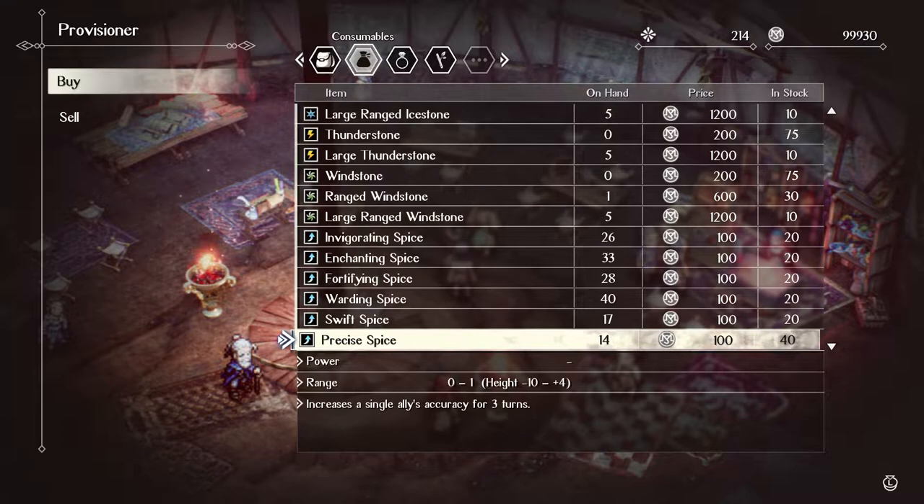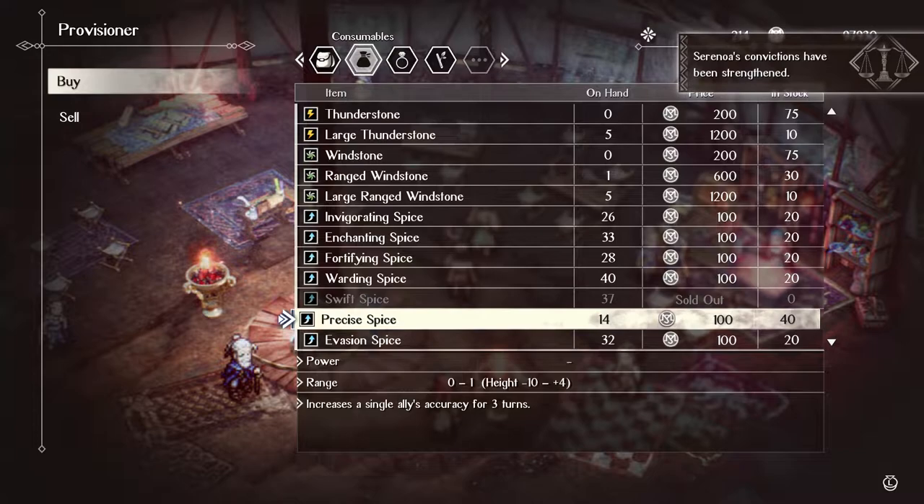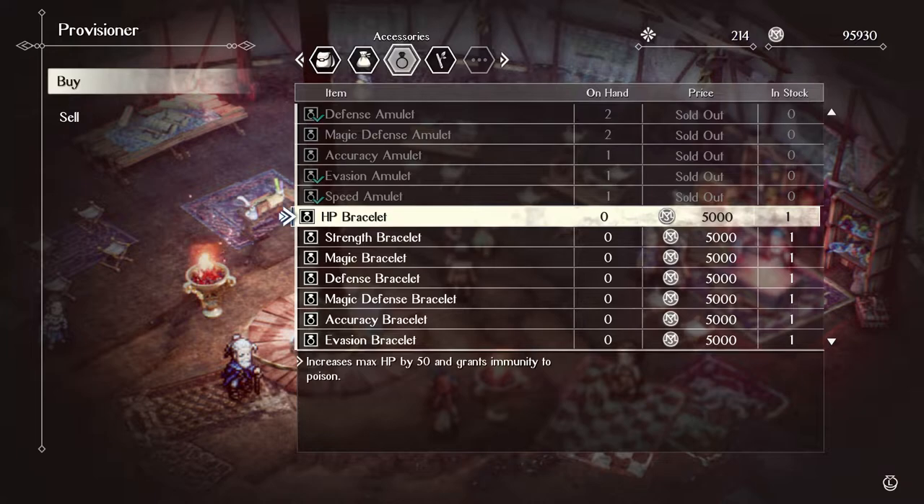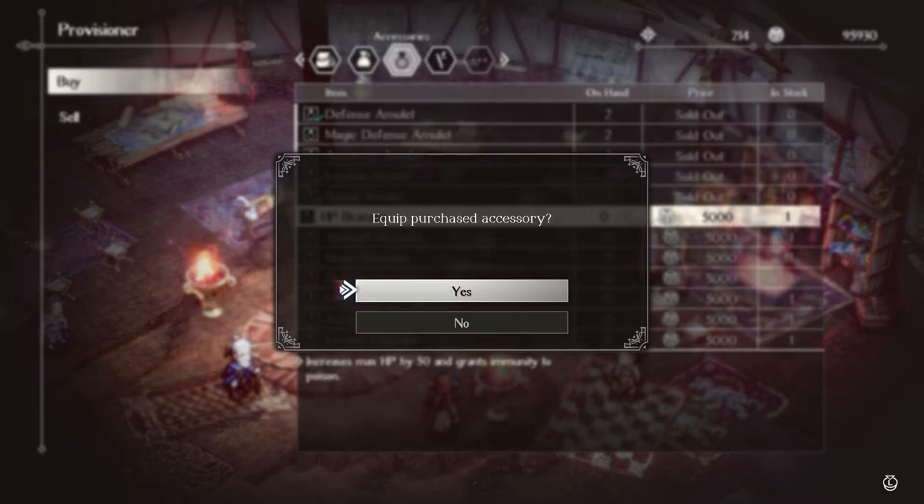Let's get all the Swift Spices because I seem to be running out of those. Evasion Spices seem to be very useful too. Oh, accessories! We got more amulets — amulets are the upgrades of the rings I've found. HP, ooh, immunity to poison, look at that.